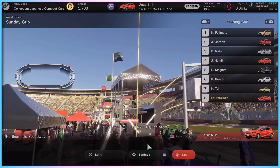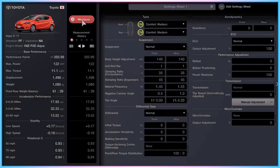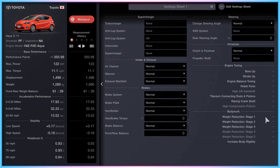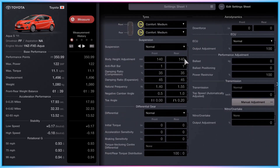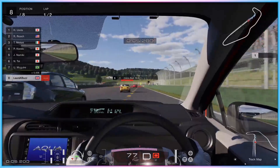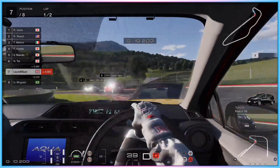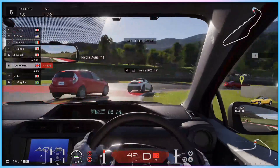Gran Turismo 7 also refuses to hold the player's hand in regards to vehicle customisation. There's a fine tuning menu on offer that has no tutorial whatsoever, simply expecting players to already understand the changes that are being offered to them, or be too intimidated by the menu to mess with the mechanics. This is Gran Turismo 7 top to bottom — it either wants you to not bother at all with a mechanic, or dive in the deep end with no gradual teaching.